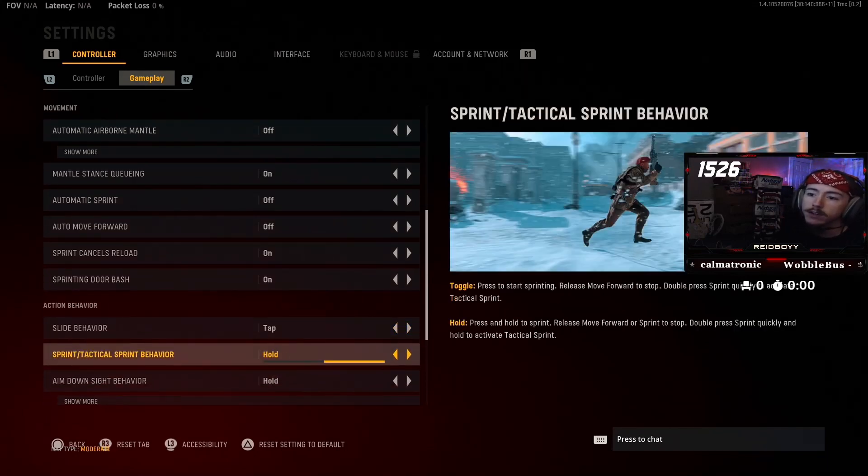Sprint behavior: toggle. I'm trying this one out — toggle means if I press sprint it'll just keep sprinting until I press it again, whereas hold means you have to keep holding it. I'm kind of trying toggle to somewhat save the controller since I don't have auto tactical sprint on. This setting combined with auto tactical sprint kind of go hand in hand, so try them out a little bit for yourself and see what you like the most.